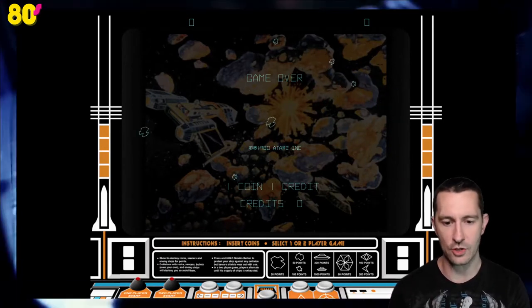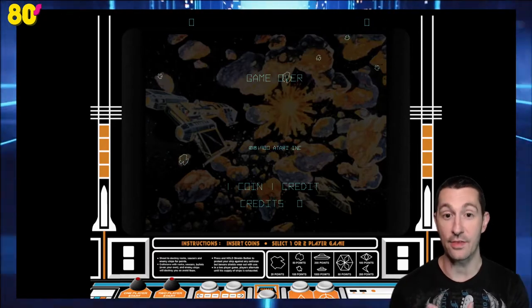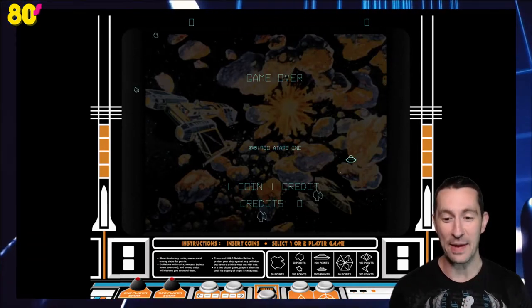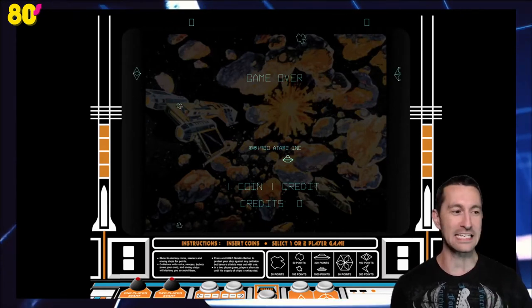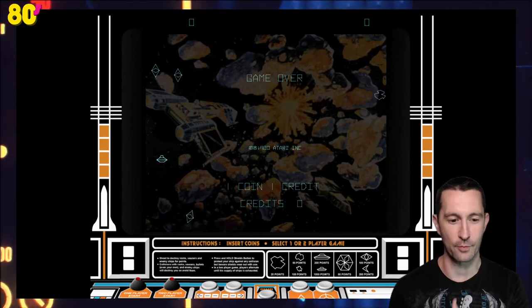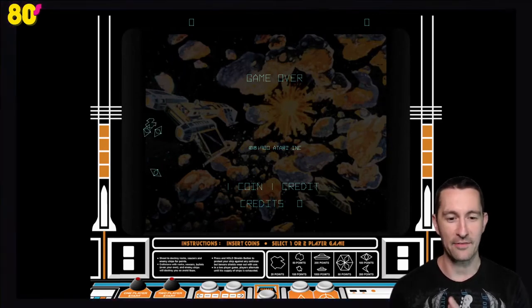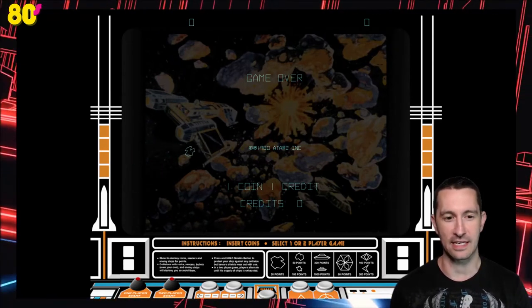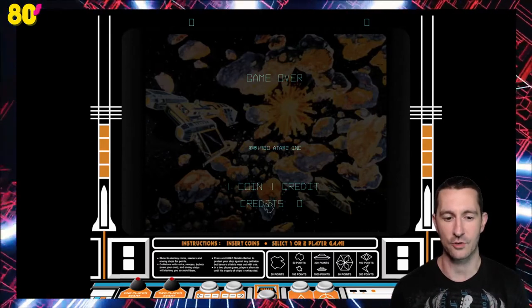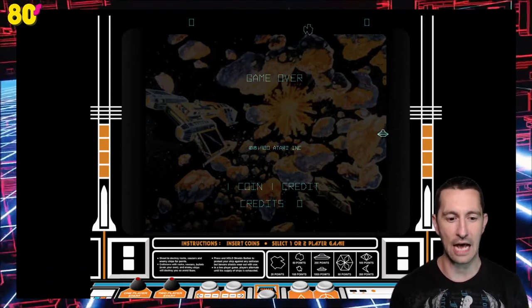At the bottom it's showing you points for Asteroids, the different sizes, and the UFO — large and small. As it said in the manual, the one that splits apart is called the Death Star, and the little pieces have a few points too. It's quaint how they explain the instructions for something so iconic.